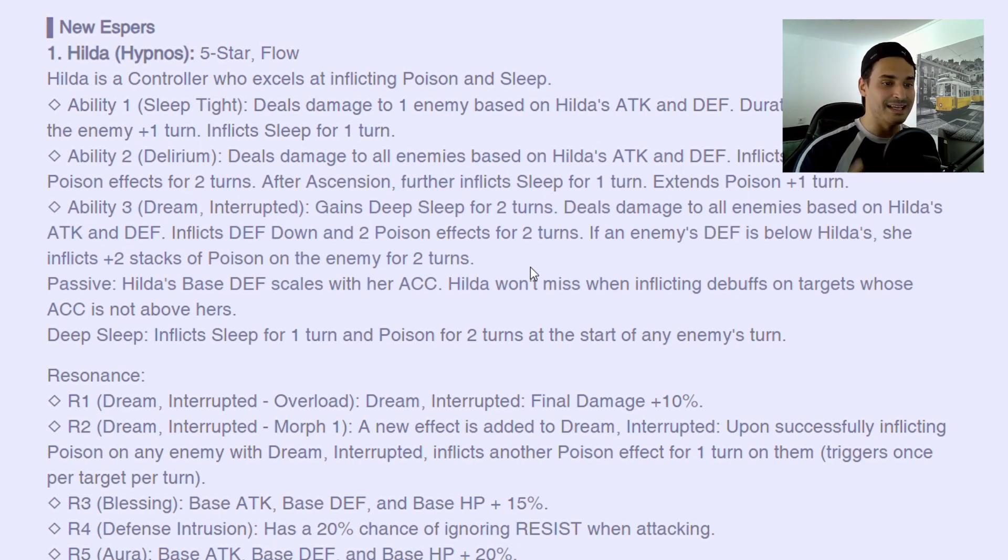It gets better: if an enemy's defense is below Hilda's, she also inflicts plus two stacks of poison on the enemy for two turns — that is a lot of poison. Even better, Hilda's base defense scales with her accuracy, so you should be aiming to get 100% accuracy so she gets a little bit more defense. Plus, Hilda won't miss when inflicting debuffs on targets whose accuracy is not above hers. I don't like this at all, because not only are you giving her a defense boost with her accuracy, you're also making all of her skills irresistible.